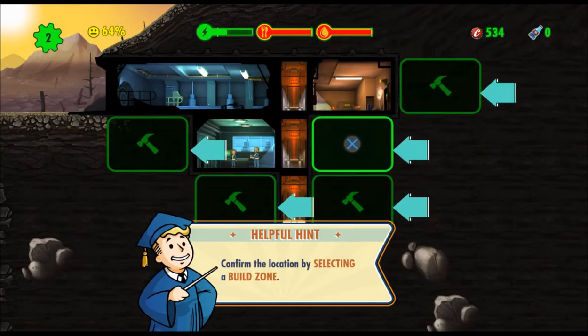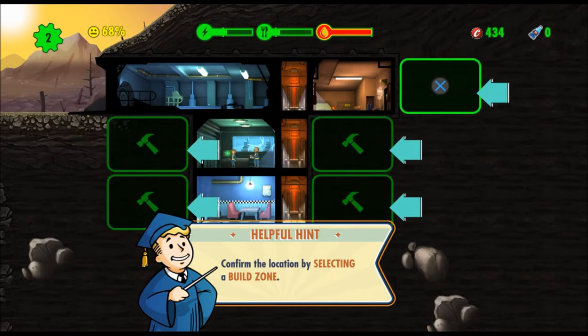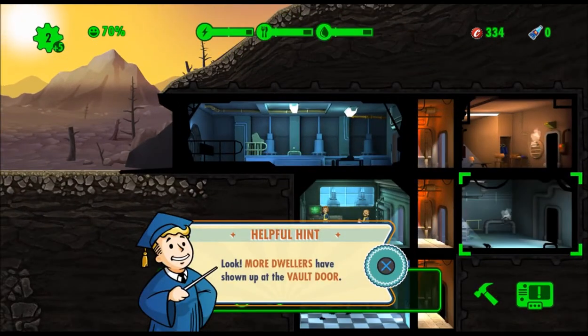Let's build a diner — we're going to put it right here. Let's build one more room: the water room. We want to put the water room. Let's put it there for right now. I don't want to do it there, but we're not going to get too crazy with this. Now we've got more room, so now more dwellers.